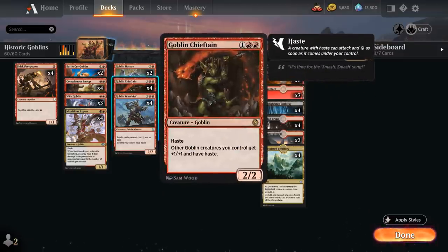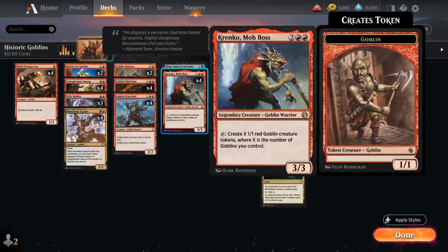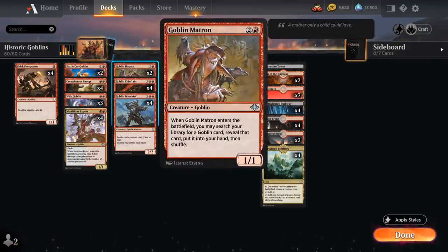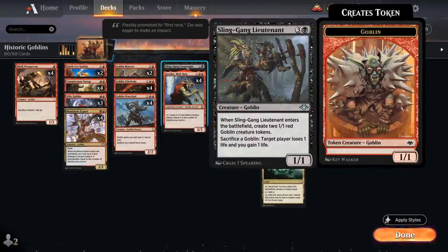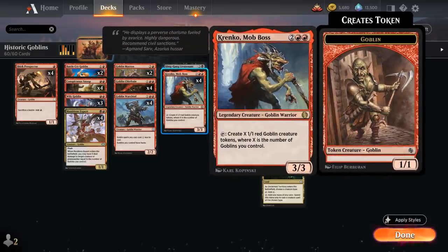At three mana we have Warchief, Chieftain, and two copies of Goblin Matron — a 1/1 that searches our library for a Goblin card and puts it in hand. It can find Muxus, Krenko if we already have a haste enabler, or in some matchups Sling Gang Lieutenant. Sling Gang is a 4 mana 1/1 that generates two 1/1 Goblin tokens when it enters, and we can sacrifice any Goblin to make the opponent lose 1 life and gain 1. It's very relevant in burn matchups for life gain, and critically counters the Nine Lives Solemnity combo — even if we can't attack through, we can still drain with Sling Gang's ability.